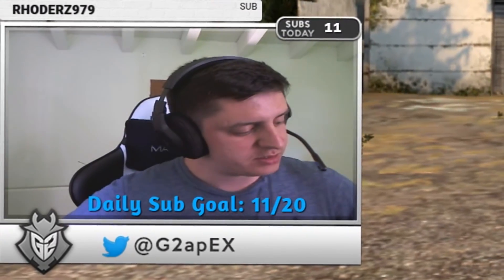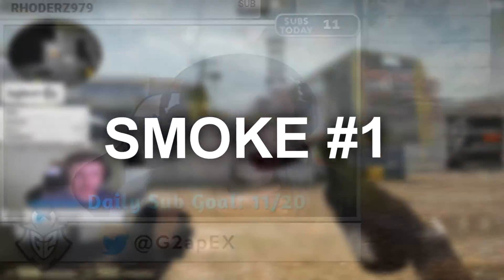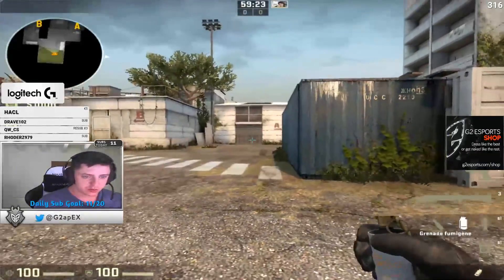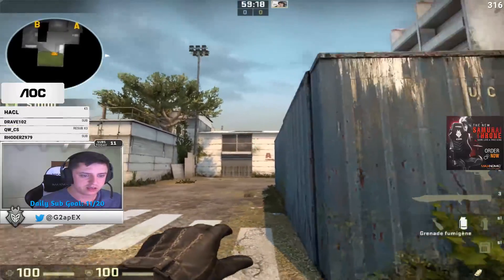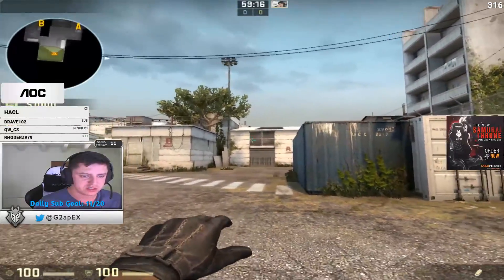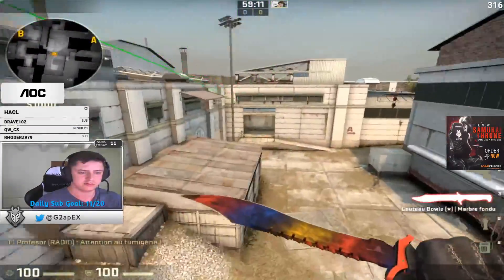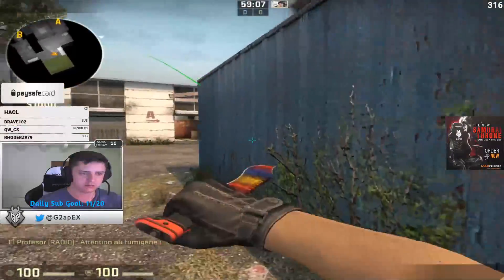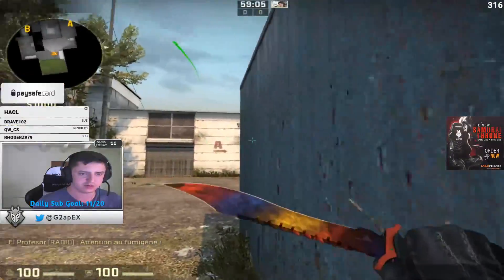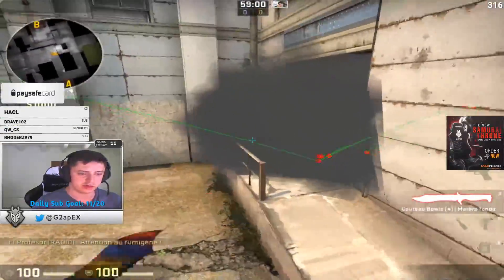Hello everyone, today is another video about grenades but today we're gonna do Cache. Let's start by the connector smoke. How I like to throw it is going from the despawn. You just aim like this, to the right of this kind of window, and I jump throw when I'm at the middle — just a bit after the middle of their continent, the big stall line. I never miss it when I do like this.